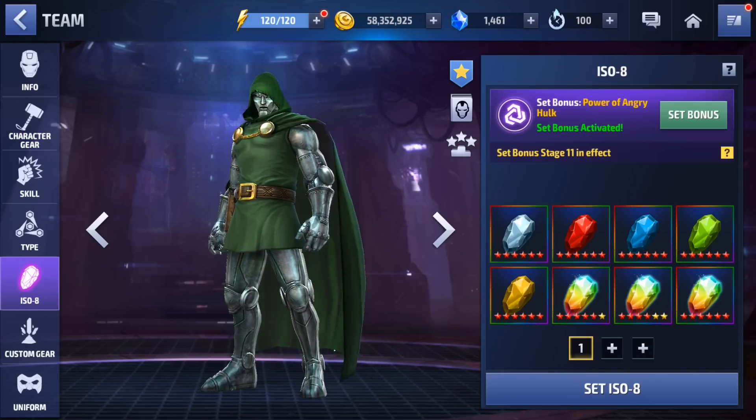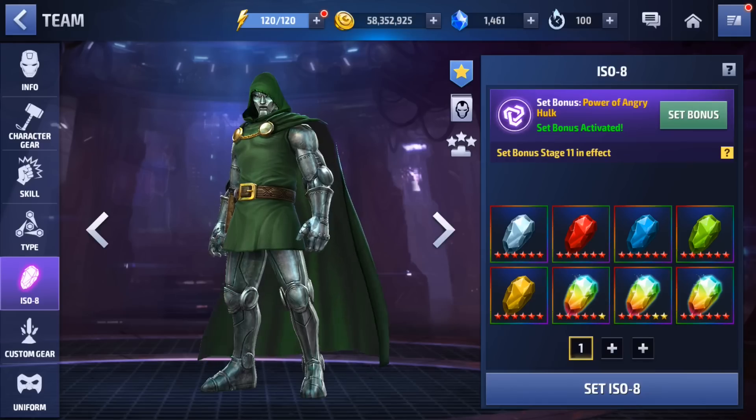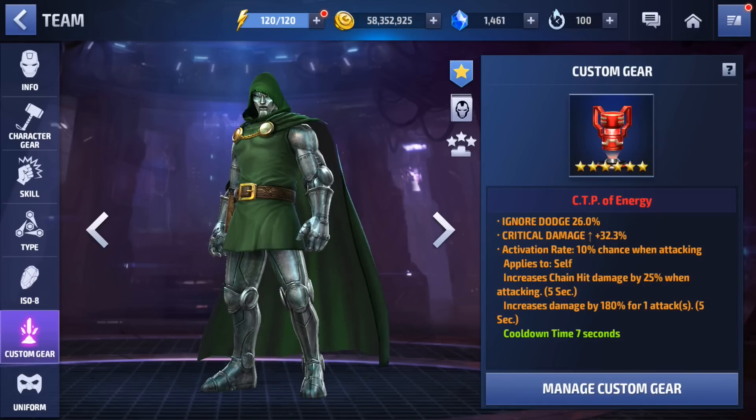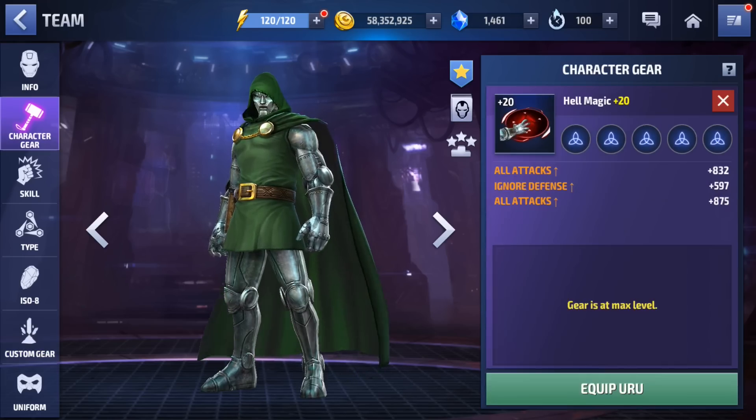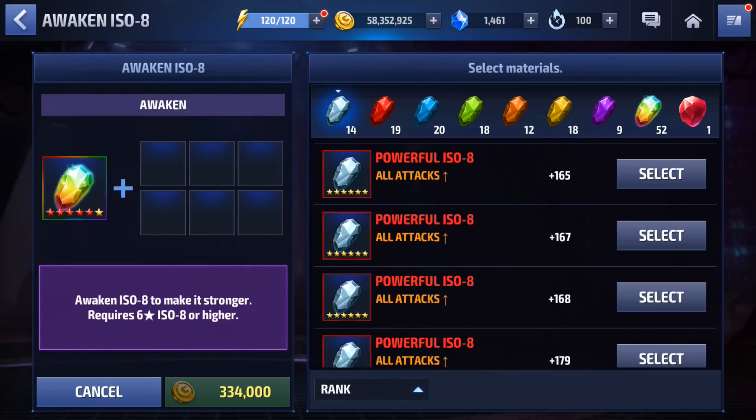We're going for that fat 40% all-attack buff so the gameplay you see today is as close to the maximum of a level 60 Dr. Doom as possible. We could still get this to a 200 damage proc but it's pretty close to what I want. The crit damage is pretty good — the only thing I'd want to change is more ignore dodge and obviously a higher proc. But that said, let's get started. First thing we're going to do is finish up this ISO set to make some room in my inventory.